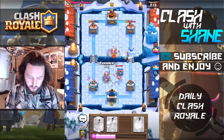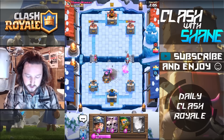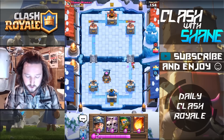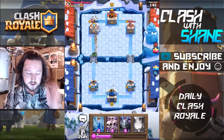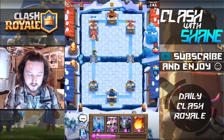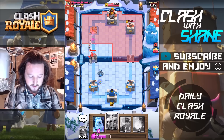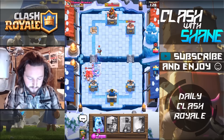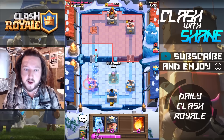Mega Minion to kill those archers, pull over with Furnace. We're gonna take a ton of Elixir on defense — too much. We need to build back the Elixir spent on that defense. Fast cycle deck against Golem deck — you want to force them to spend Elixir on little mini defenses so they can't build up a huge push. Zap, Mega Minion — death by Golem. Please don't zap — there we go. We're taking a ton of damage from these Golemites but it isn't enough to bring them back.